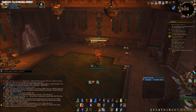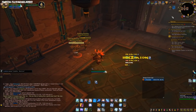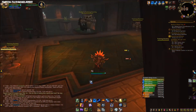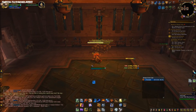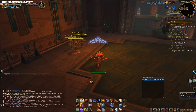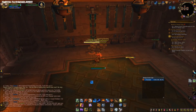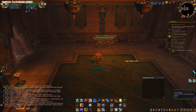Ability priority: Storm Strike takes priority over everything else, then maintaining Flame Tongue is second, then maintaining high Maelstrom. Crash Lightning is interesting — in an AoE situation it'll hit everyone around you, grant a buff that increases Storm Strike damage by 5% per target hit, and also grants a flat nature damage increase to Storm Strike and Lava Lash. If there are two or more targets, use it — it also generates decent Maelstrom.